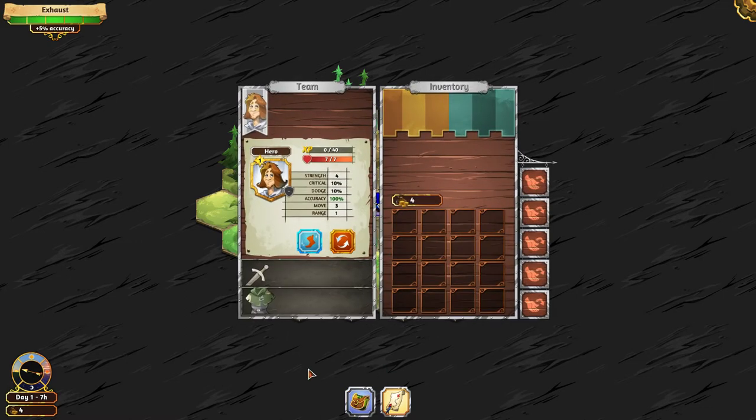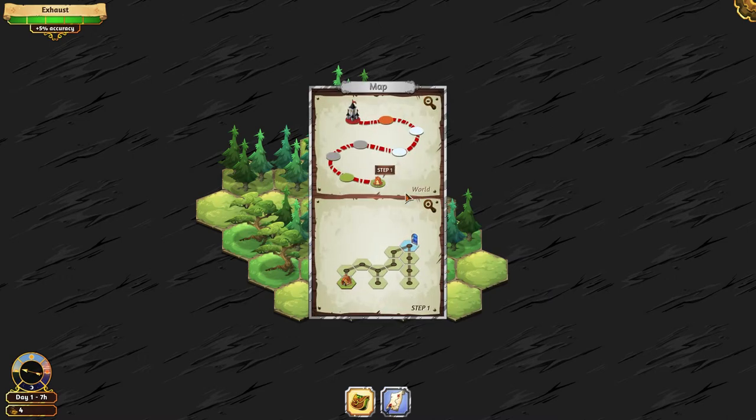Let's see what we have here. Inventory. Rush. So I guess these are my combat abilities. Can't do much here. I'm kind of lost.